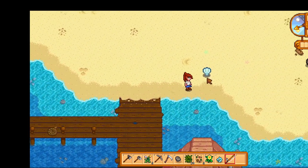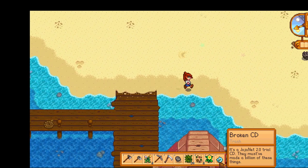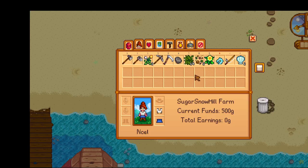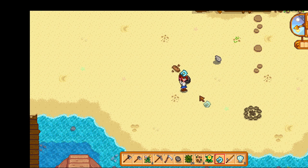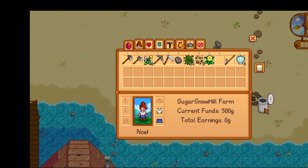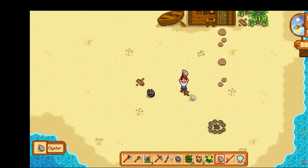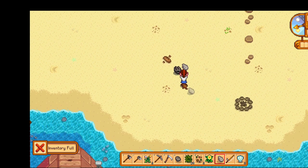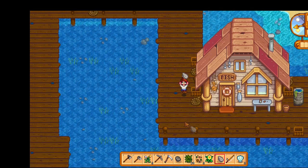Let's go over here — what do we have here? Can you eat these? No, you can't eat them. Can you eat any of these other things? I don't have room. Let's see if I can put something on the ground — we'll just put it in the trash. We have a mussel and an oyster. You can't eat it? No. Let's go sell it to Willie and see if we need something to eat, because we are not going to make it through this day even.